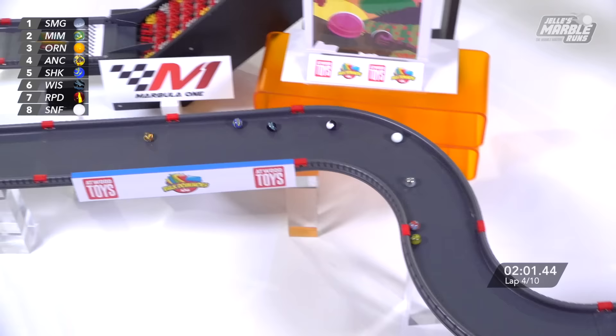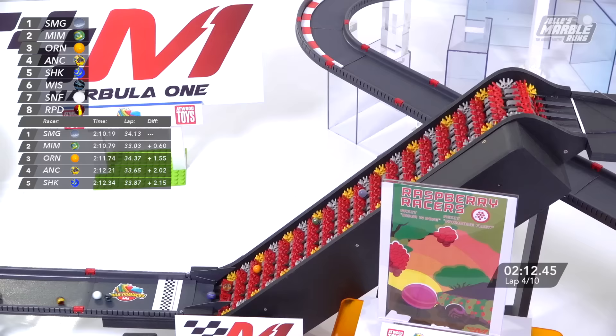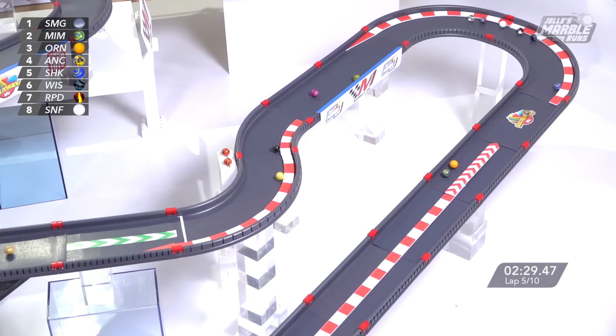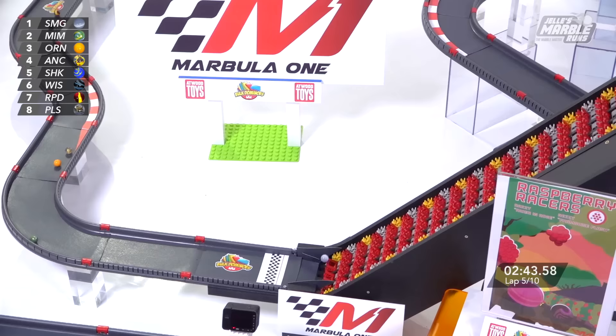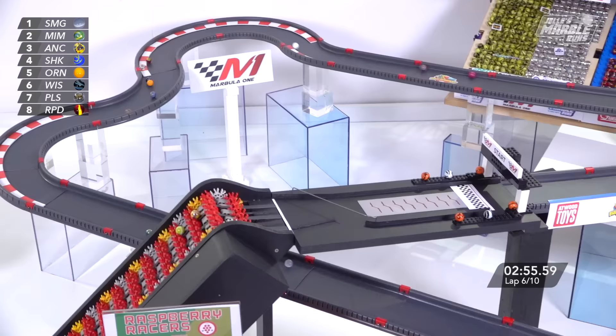Smoggy, sitting in seventh place in the standings, needs a great finish here, both for himself and for the team. Snowflake back down to eighth, and Rapidly has lost a lot of speed, also down to eighth. Six tenths the difference between Smoggy and Mimo. Orangin in third with a big head of speed off the belt through the first sector, cutting that gap down to Mimo with every turn — now it's two lengths, they bump! Most of them opt for the inside line; Shock takes the outside. Smoggy already heading toward the hairpin. Marbles snake down that pit straight through that little sling of a chicane. Orangin has to fend off Anarchy, who does get by across the line.